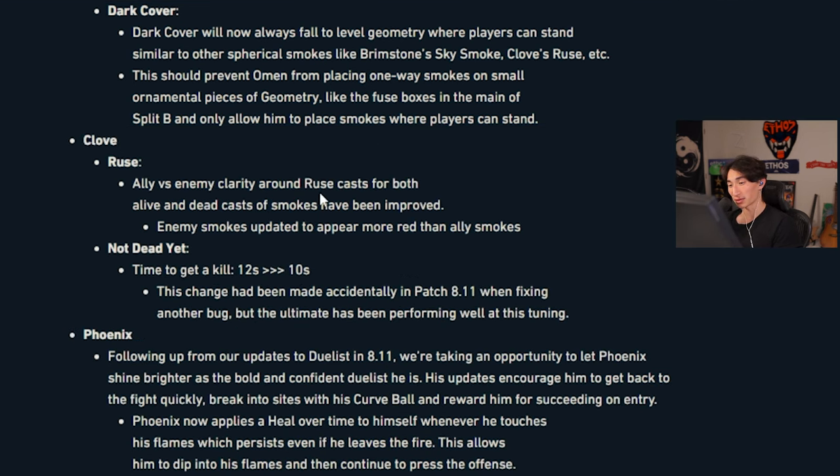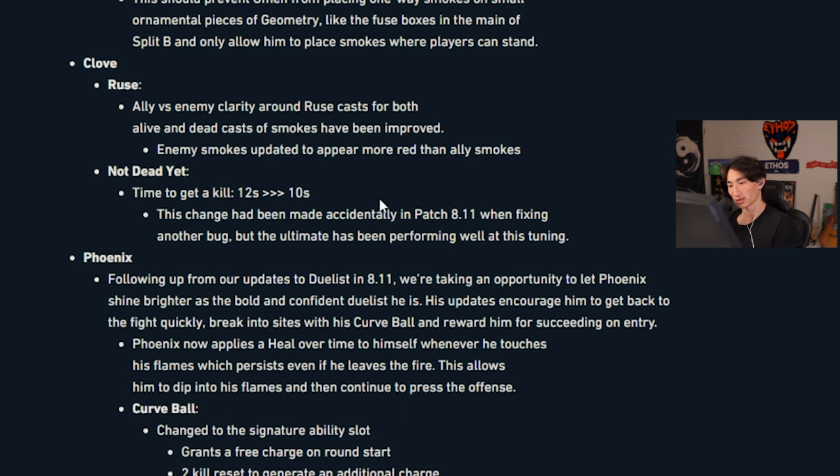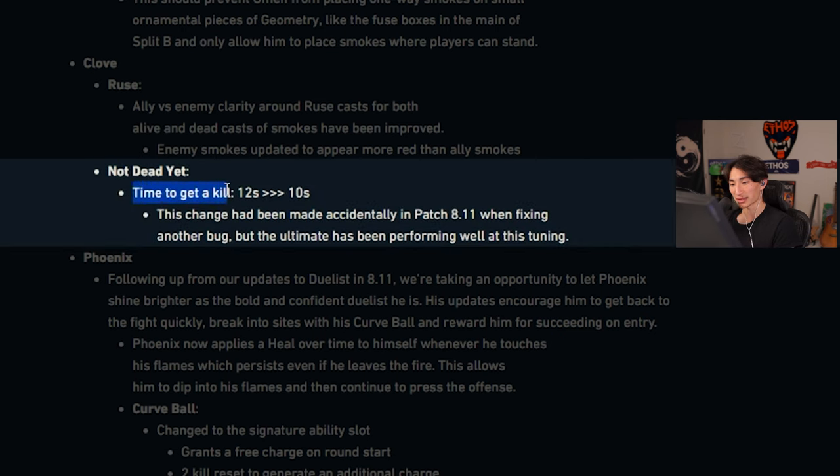Clove — Ruse: clarity around cast for both allies and enemies has been improved. Alive and dead cast of smokes have been improved. Enemy smokes are updated to appear more red than ally smokes. Not Dead Yet reduced from 12 seconds to 10 seconds. Nerf that agent to the ground — frick Clove.